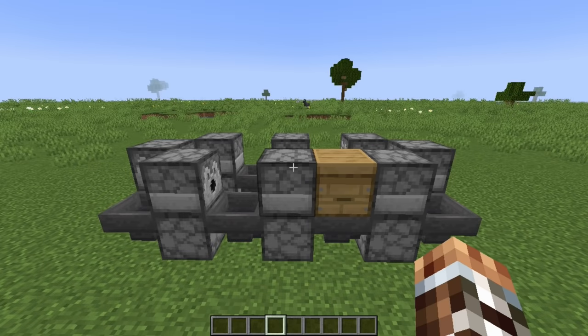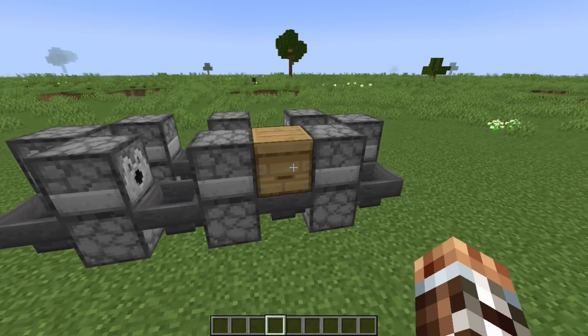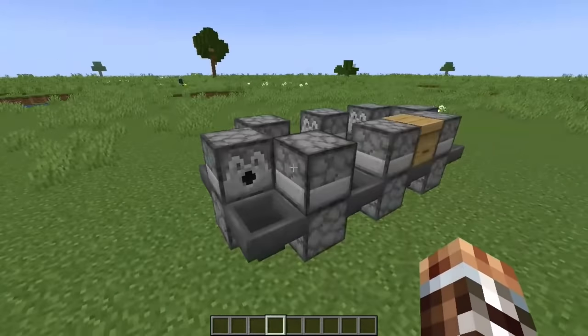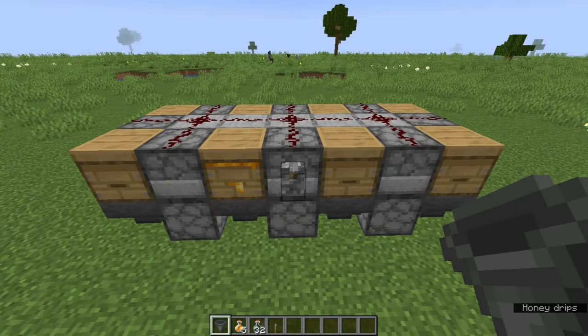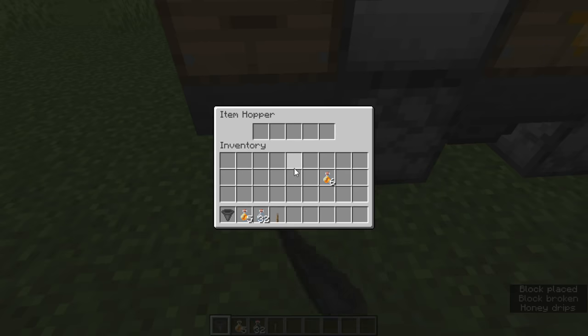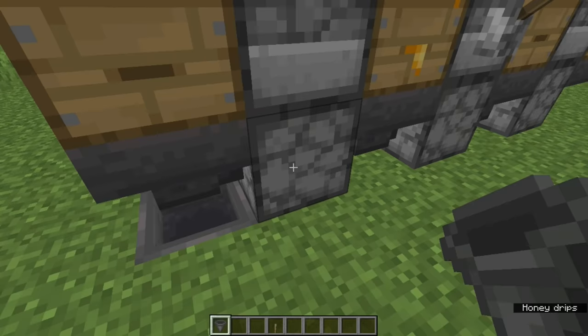Now to automate the honey farm, we're going to turn this sequence of hoppers, droppers, dispensers, and beehives into a loop so that the items that pass through the system will just go back to the beginning and will be shuttled around in circles. To get honey bottles out of the farm, we'll just need to put a basic item filter in the system to pull these items out and let the empty bottles continue around for recycling so that they can pick up honey from a beehive at a later time.